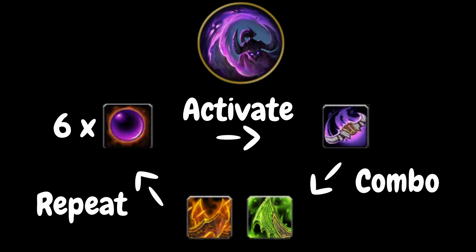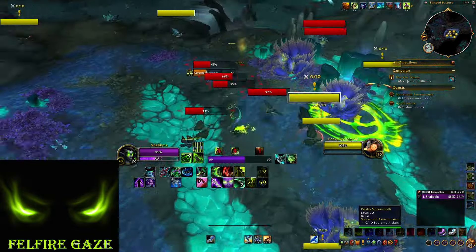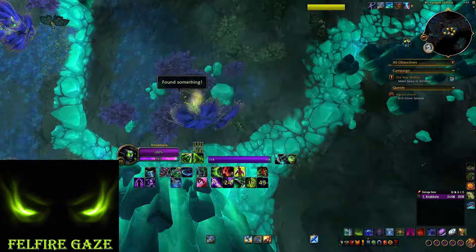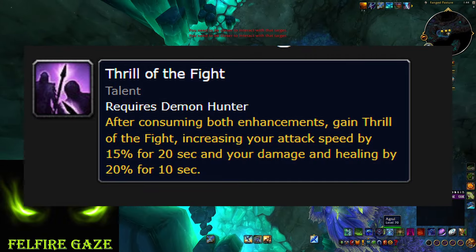The absolute basic idea of Aldrachi River is that you consume 6 Soul Fragments, activate River's Glaive, execute a combo for big damage, and then repeat. This hero talent tree wants to maximize Soul Fragment generation, and you pick all important talents to do that. During leveling, each mob that dies drops a Soul Fragment — this small detail completely breaks Aldrachi River, making it explode with infinite River's Glaive combos. Things get even better at level 74 when you get the capstone trait, Thrill of the Fight, allowing you to constantly have 20% increased damage from subsequent combos.